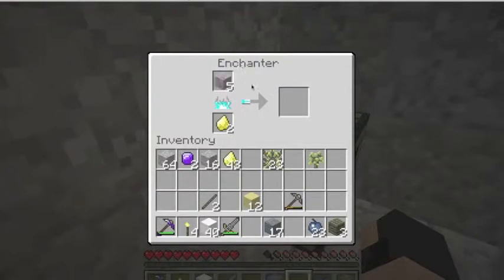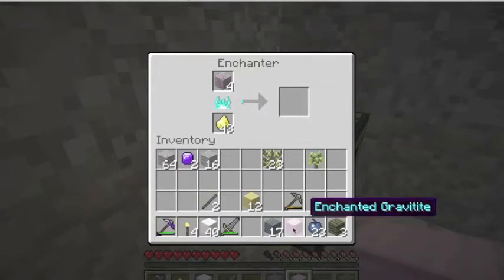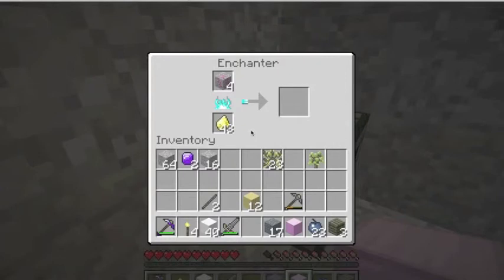It's called an altar but it says enchanter — it's funny. See, this is gravitite ore. I just want to show you guys one more thing. Ta-da — enchanted gravitite! You can make tools out of this. So I'm going to end the episode here. Remember to like and subscribe, and thanks for watching. Peace out.